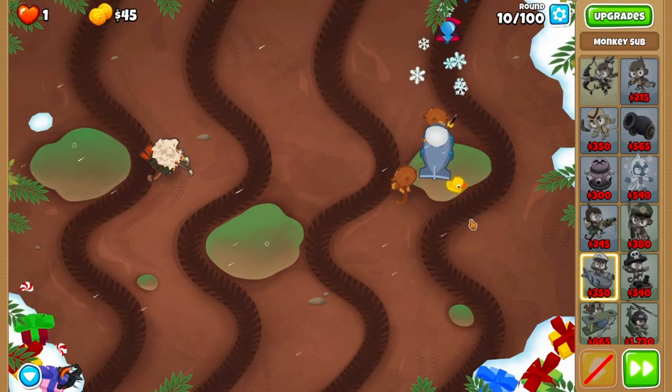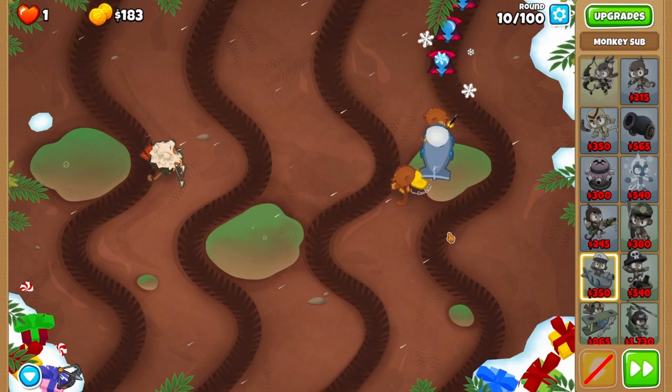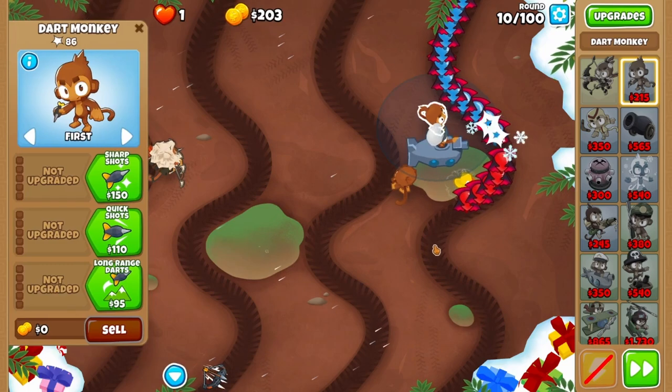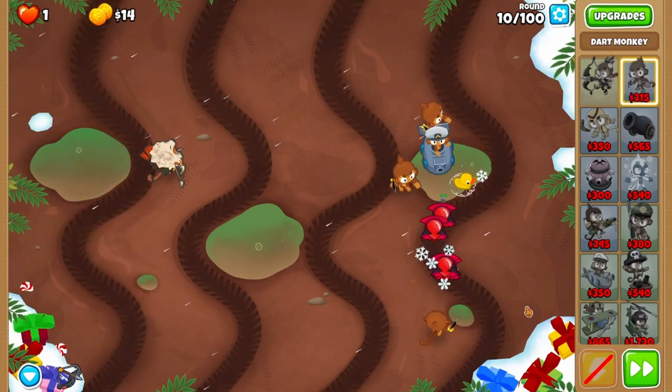This round is tricky, so don't get too frustrated if you get it wrong. It's the toughest part of the run, I swear. During the large wave of blues at the end of round 10, switch your top dart to first, then place a dart down bottom on the right tire track. If everything goes according to plan, you should clutch it out.